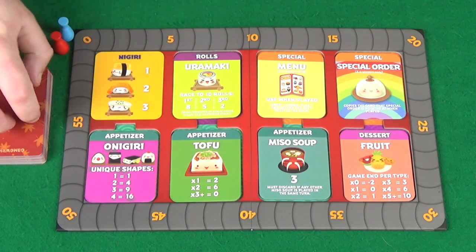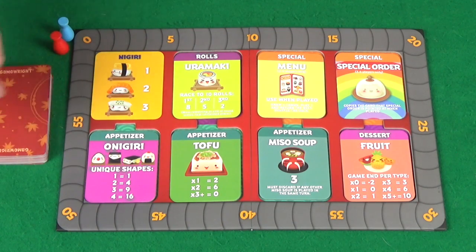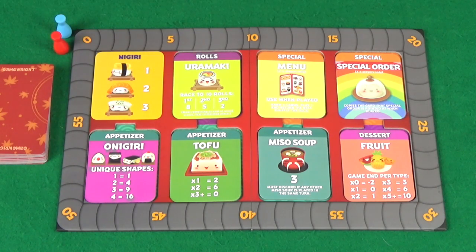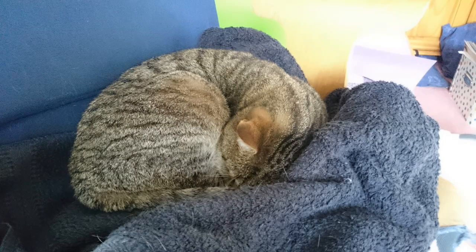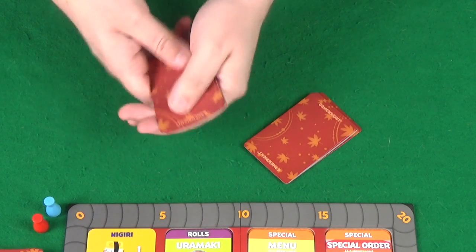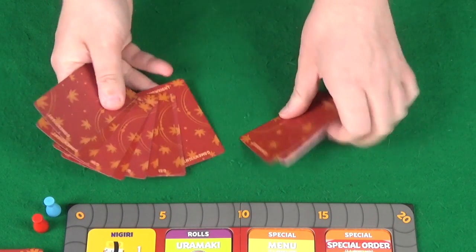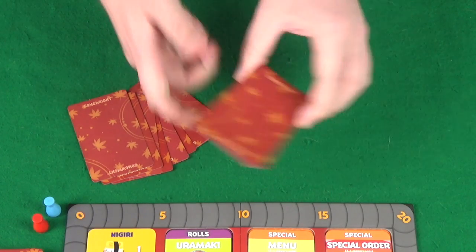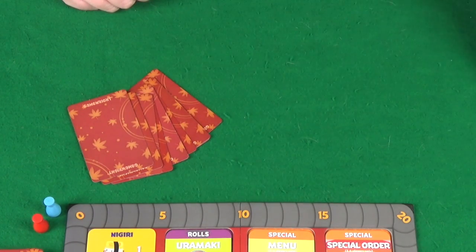I've already shuffled up all the cards. I'm going to be the blue pawn, and playing with me today is Pixel as the red pawn. I've already dealt out 2 hands of 10 cards each. Here is Pixel's hand — she'll have a look through those and pick a card to keep.